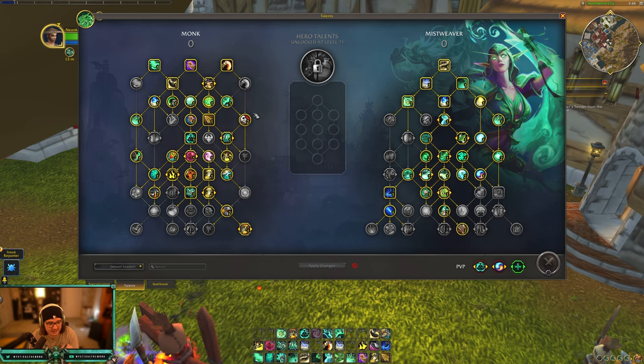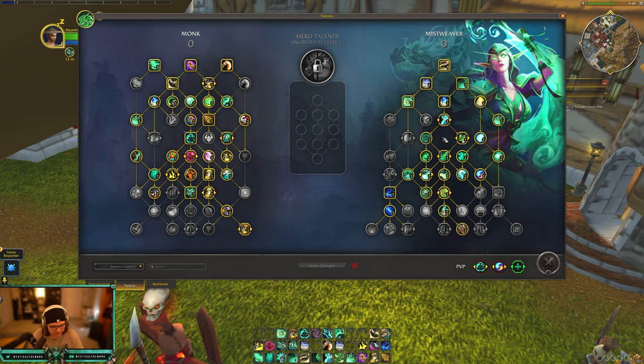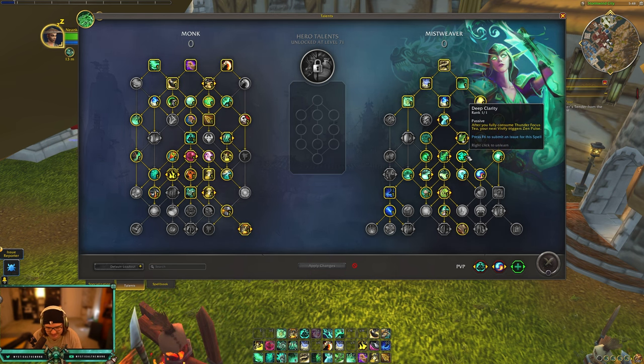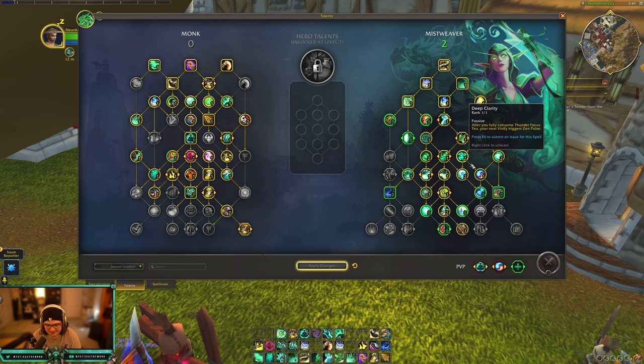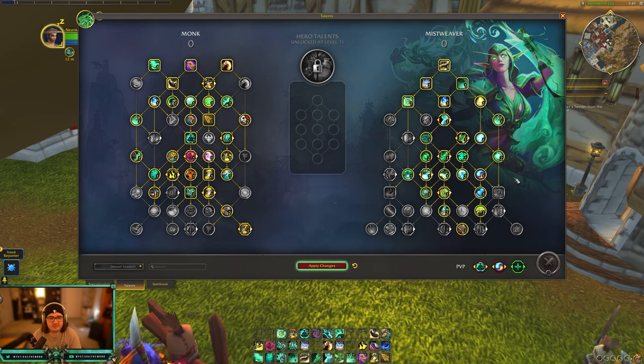Most of the rework was done on the Monk side of the tree. For Mistweaver specifically, Essence Font is gone. Also, Cloud of Focus has been removed — I'm a little sad, but in PvP it could be toxic when people outranged you and dropped your cloud, and in PvE you're moving so much you probably hated it too. Cloud of Focus and Essence Font are the big takeaways. Everything else is mostly the same with a few new talents added. I am absolutely loving the Zen Pulse change — it's my new favorite talent. It's gonna help cast Mistweaver a lot. If you have any questions, let me know, and if you want to see anything else from alpha, comment below. Hope everyone has a fantastic rest of the day!